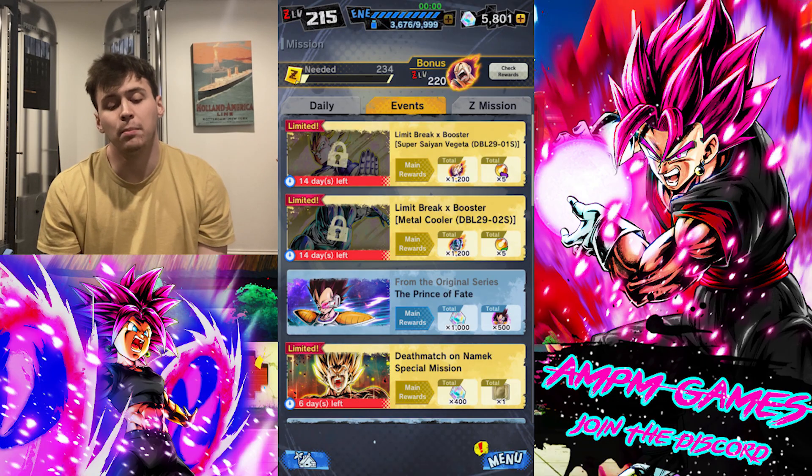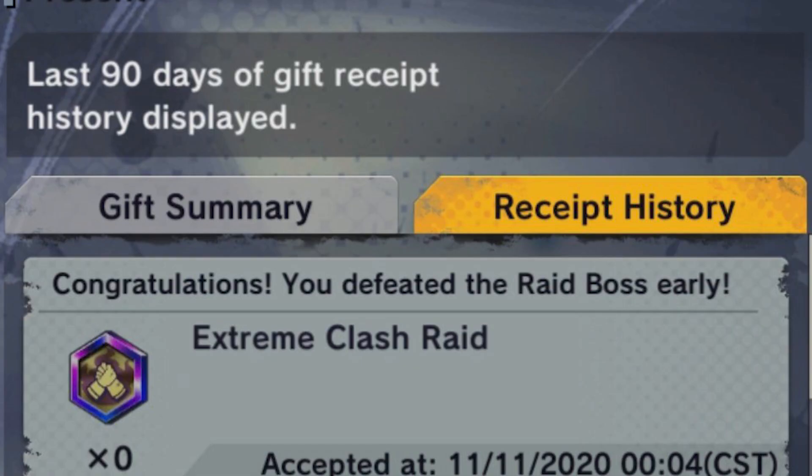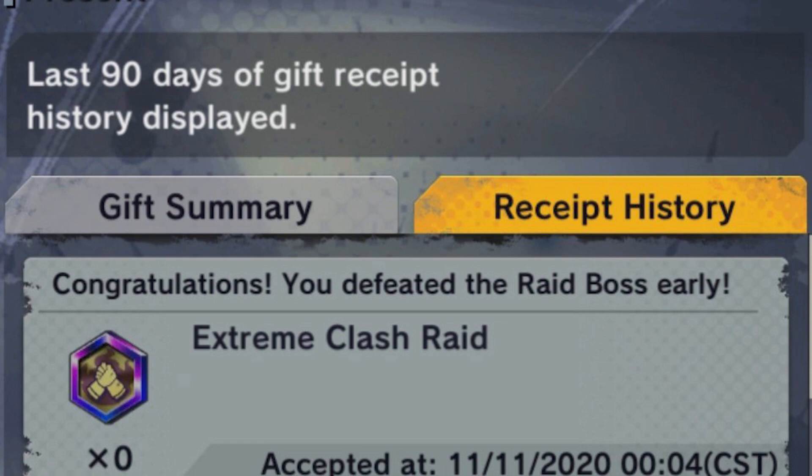That about does it for all the new events — not a lot in this update. For the raid medals, make sure you check your inbox for them. Some people have gotten them, and some people have had a weird glitch going on where it says they got zero even though they played. I'm sure Legends will address that — be on the lookout for a tweet or something from them. I kind of doubt there'll be compensation, but maybe we'll get lucky since they made a misstep.